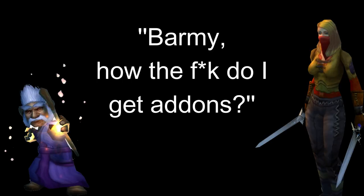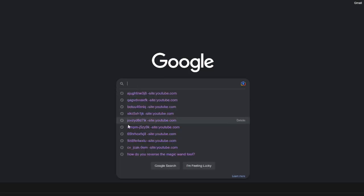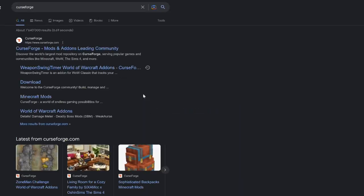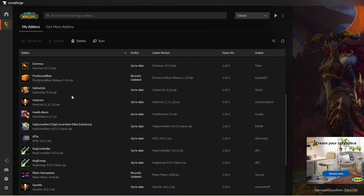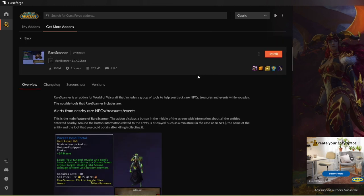Barmy, how the hell do I get add-ons? All of the add-ons in this video, and more, can be found on CurseForge. Just search for it on Google and install it — it's super simple. Under the My Add-ons tab, you can see what add-ons you have, if they're up to date, and what game client they're for. To get a new add-on, click on 'Get More Add-ons', and then you can either choose one of the featured ones or search for a specific add-on. Once you've found it, click on it, click install, and you're good to go.